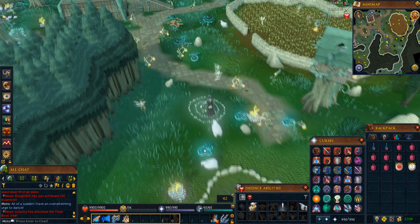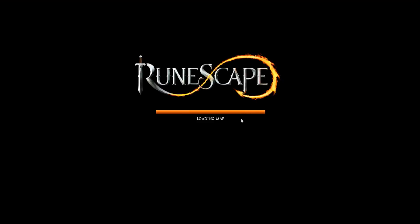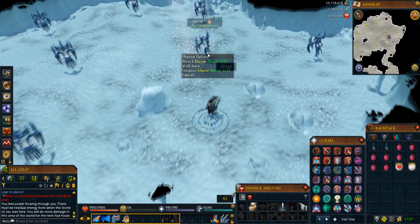To get to the Glacors, head to the Fairy Ring and enter the code DKQ — this will take you to the Glacor Cave. The place is usually empty nowadays so it shouldn't be too hard finding a free world.